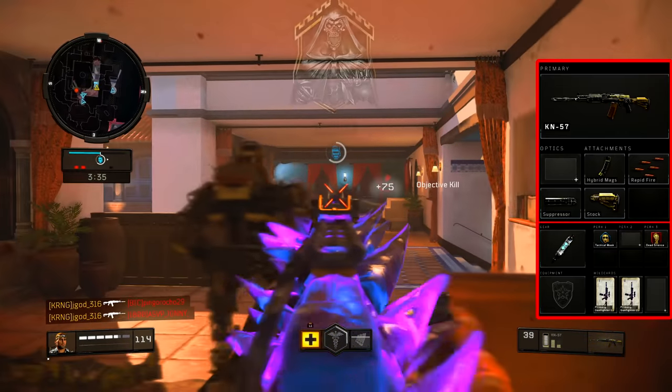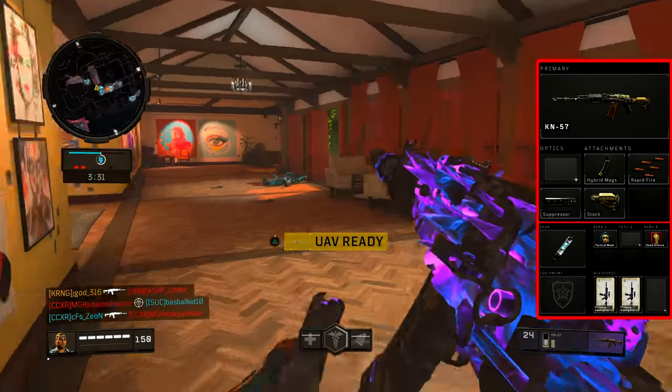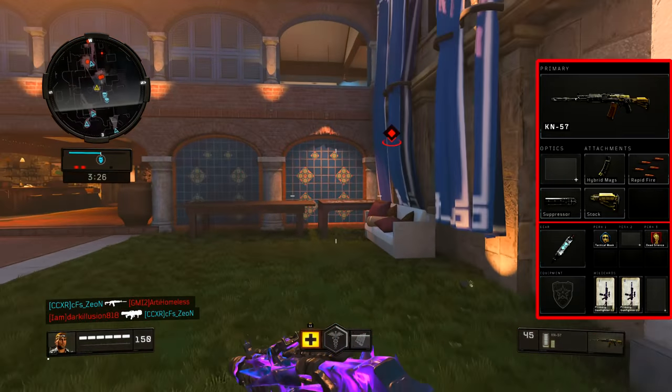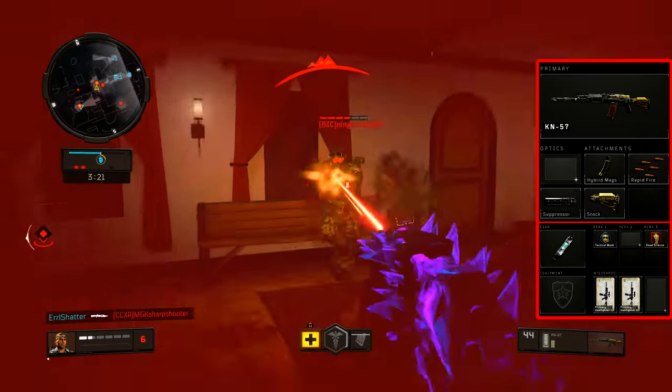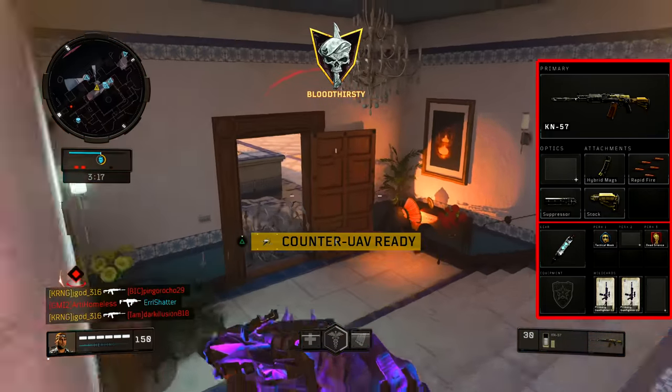For my gear, I decided to go with the Stim Shot. The main reason for that is because I know I'm going to get into these engagements and have to outgun the other person. They're more than likely going to hit me at least once or twice. This will allow me to get right back into the action as soon as possible. For the two perks, I decided to go with Tactical Mask and Dead Silent just because of how strong they are in the current meta of the game.